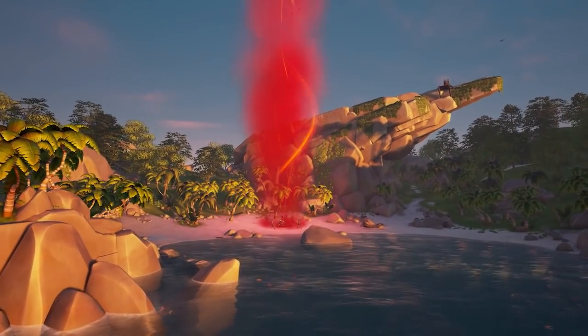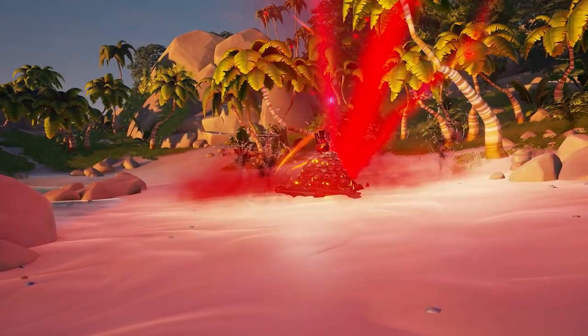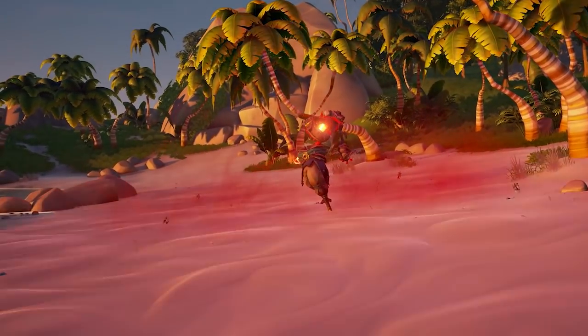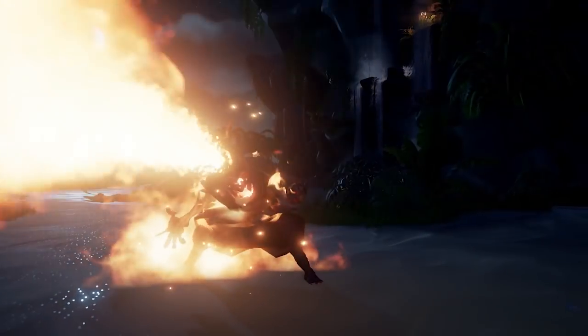Let's get into it. Ashen Lords are a new emerging threat that come in the form of a server event. This can be identified by a tornado of fire heading into the sky — so instead of something like a fleet or a fort, you'll notice a big flaming fireball going into the sky. If you have one of them in your server, it means you have a new Ashen Lord event active.